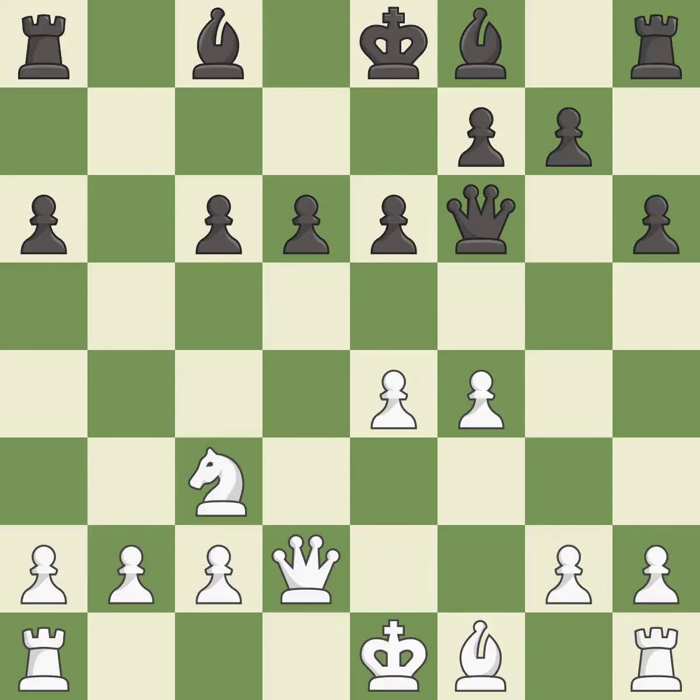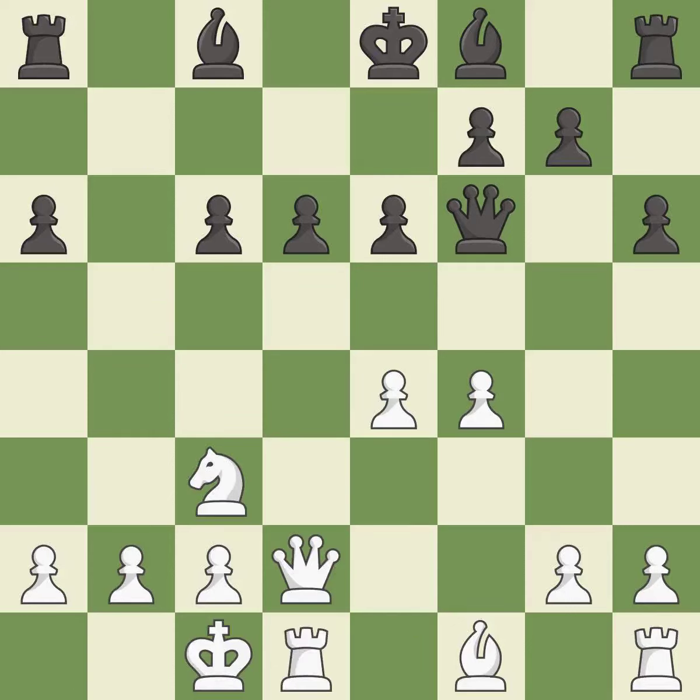Recaptures — it is best. Castling gets the king to a safer square, out of the center of the board, while also developing a rook. Castling queenside tends to be more active because the rook is closer to the center. It is best.